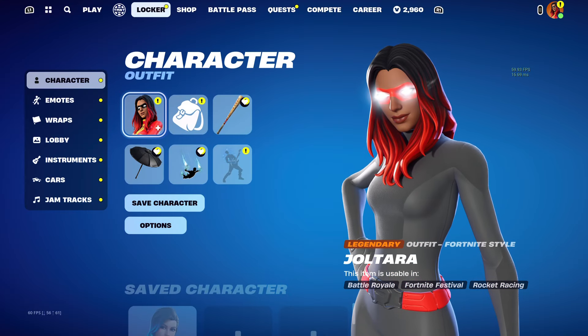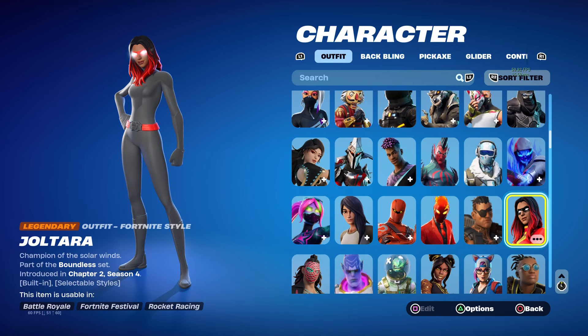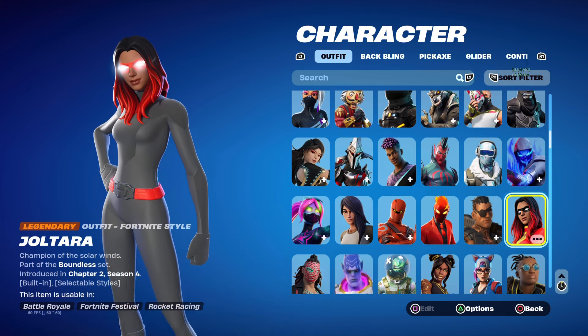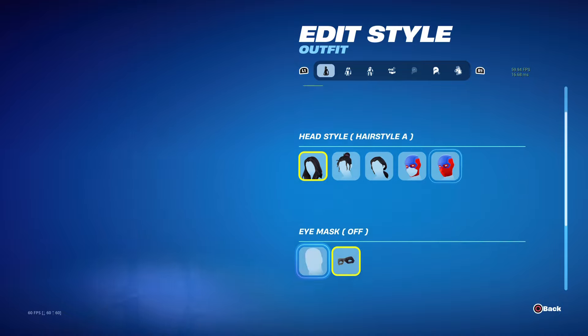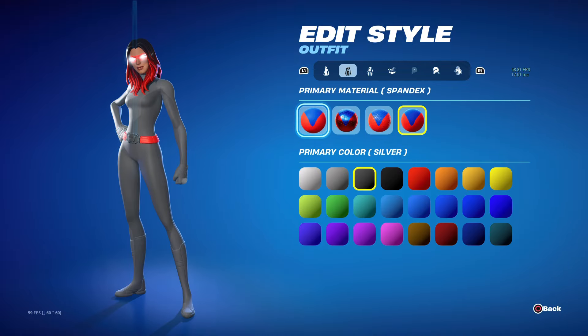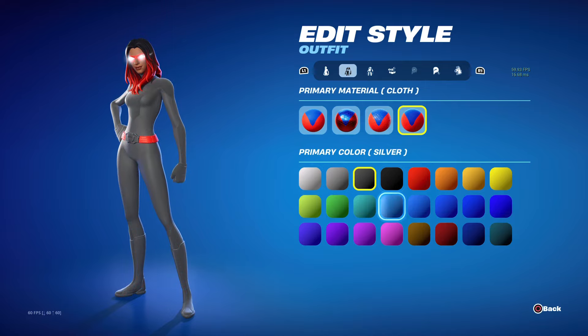Now let's talk about the superhero skins. There are around 4 male and 4 female — or maybe 5 and 5 — but they cost 1,800 V-Bucks and they are very customisable skins. You can change the material, the head style, whether your skin has hair with different hairstyles or just a mask, the belt, and eye masks.